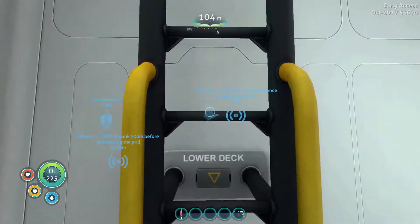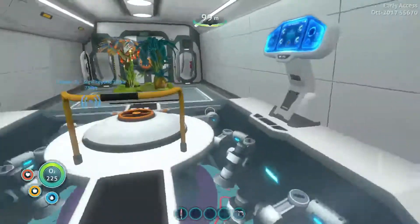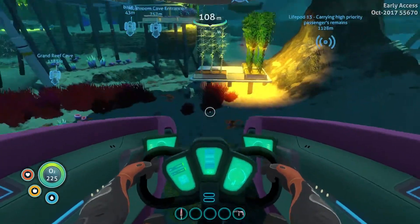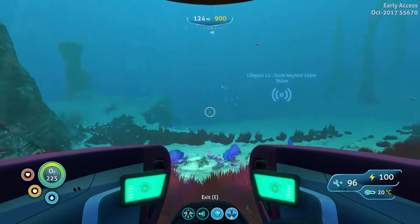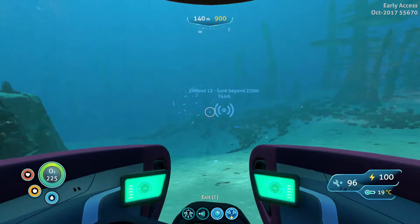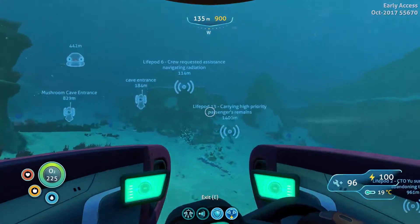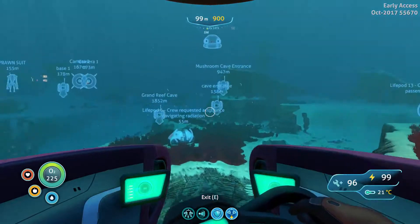The areas of location that I've read on the wiki — whether the wiki is still correct — it reads that you can get the drill arm either in the Grand Reef, or the Grassy Plateau, which is the area with all the red grass around. Then the other area, I believe, was the dunes. Now we've checked all the wrecks in the dunes. With there being an update, it could mean the wrecks have reset, so it would be worth checking those out again. There is also potentially a wreck somewhere in the Grassy Plateau — I believe it's all the area to the north and northwest, behind where we started.